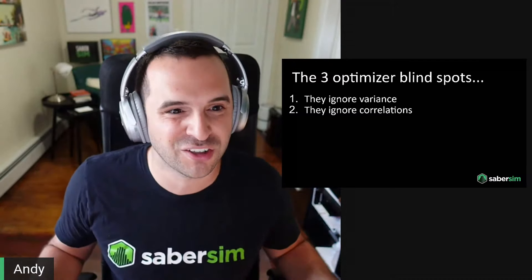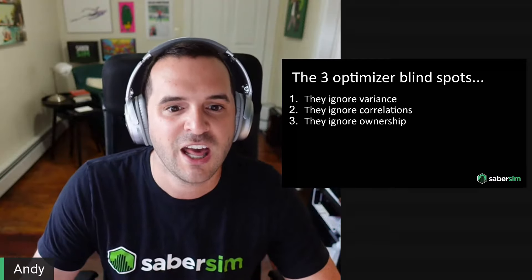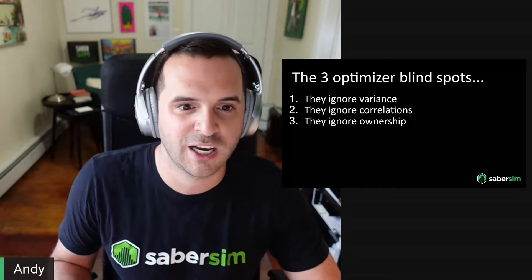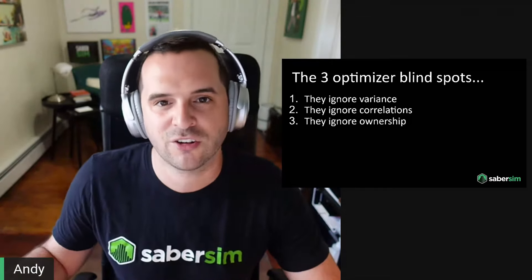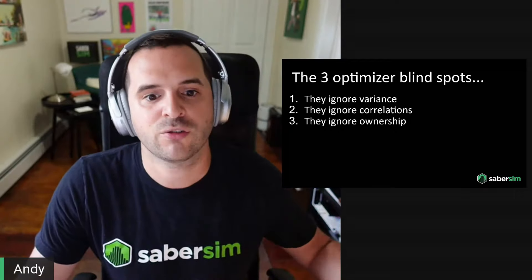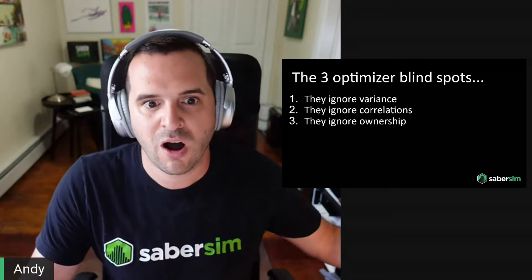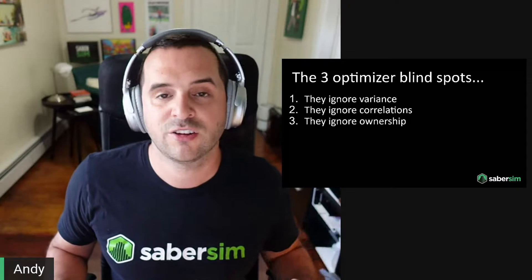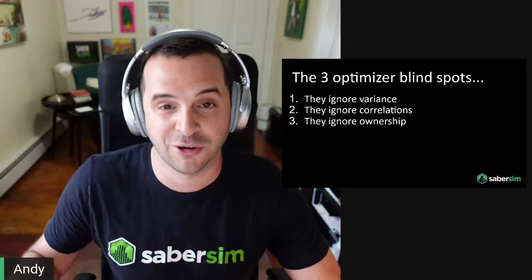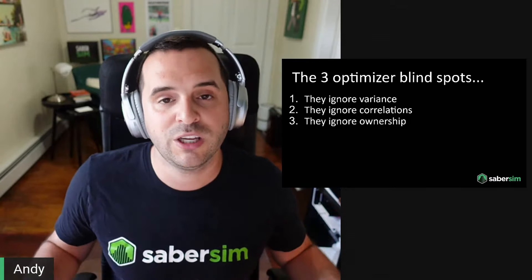The third blind spot is that traditional optimizers ignore ownership — the percentage of lineups in a contest that roster a specific player. In DFS, you're not playing against the house; you're playing against everyone else in your contest. If 100% of lineups have the same players as you, it does no good when they go off because all opponents benefit equally. But if you faded a 50%-owned player who had a bad night, half the field is at a huge disadvantage. Traditional optimizers don't look at this, so it's up to you to determine good chalk from bad chalk.